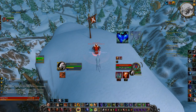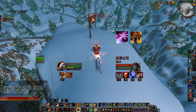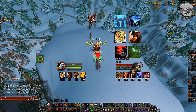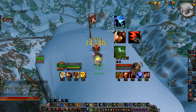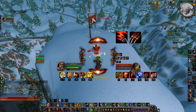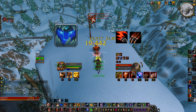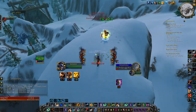I will slow this down now — I'll have Nature's Vigil and Incarnation as talents. Stealth, Pounce, Savage Roar for the buff, Rake to bleed, Tiger's Fury macro with trinket, Ravage right after for max damage, Berserk macro to take advantage of the Tiger's Fury buff, and since you have Incarnation you can spam Ravage to 5 combo points, then Rip.